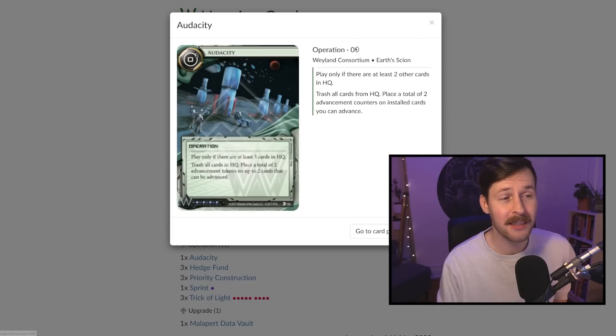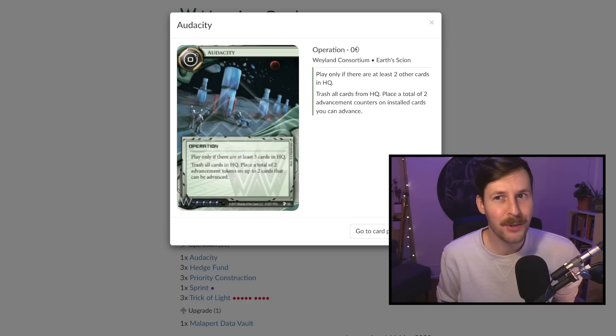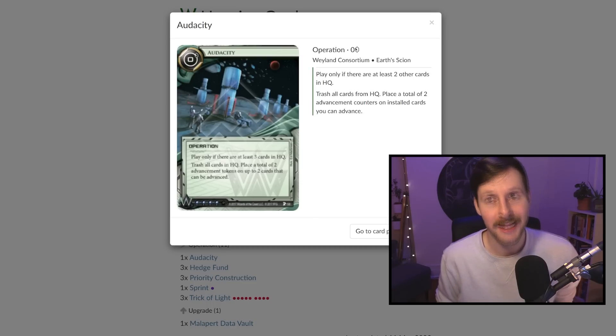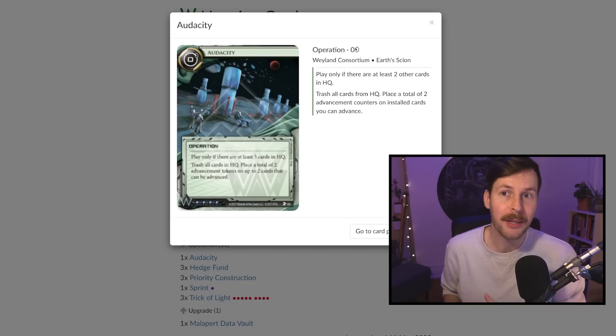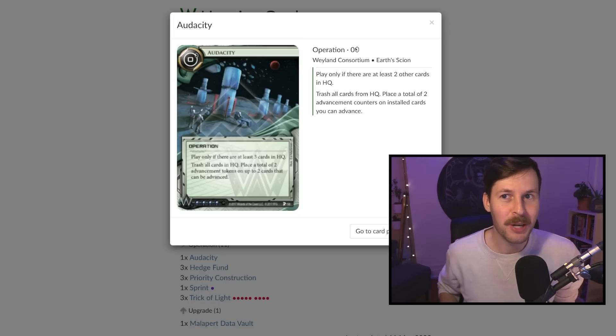We're also playing Audacity — a standard-only Weyland card. It puts two advancements on a card as long as you have at least three cards in HQ including this one, but forces you to trash your entire HQ. That's quite a cost, but it largely doesn't matter when you play this on five points to score your last two points from hand. When a Weyland deck is on five points, runners understand they're basically going to be on seven points the next turn.